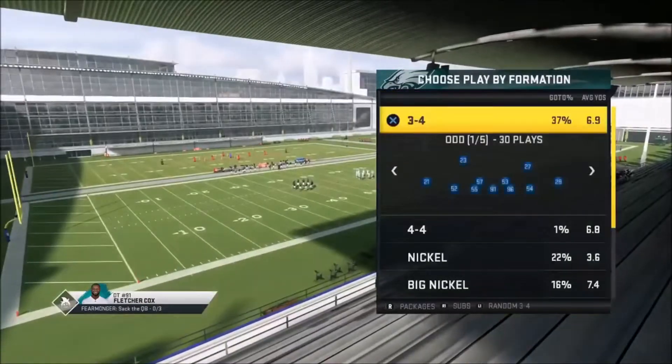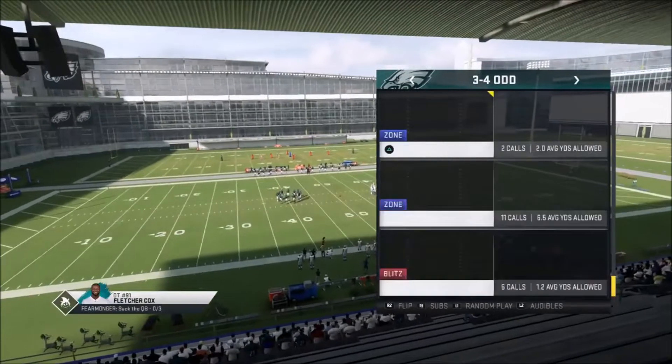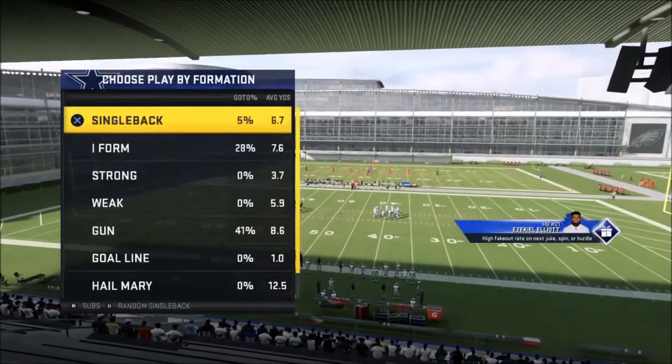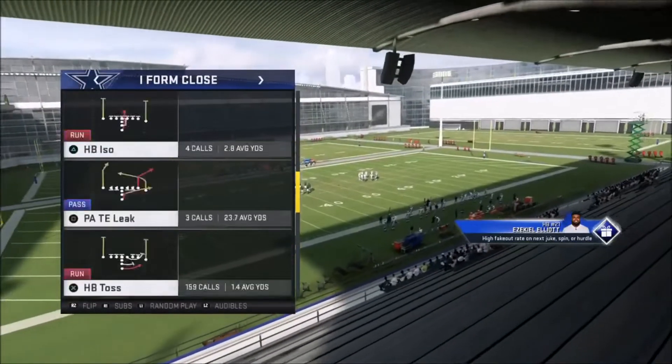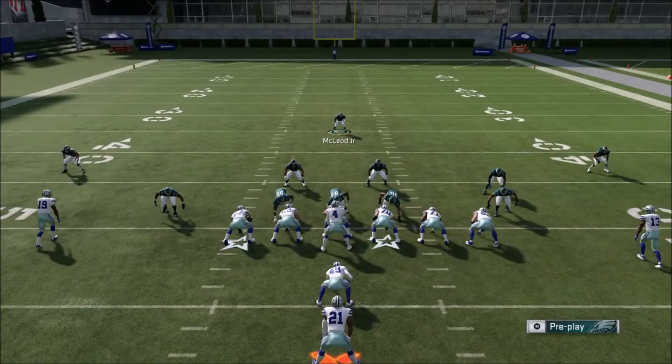You're gonna be in the 3-4 odd and you're gonna want to choose Edgeless, because this play is better than four-four split, better than Cover 4 Drop, better than Show Two, better than Engage Eight, and as we all pretty much figure, it's better than run committing because run committing does not work.